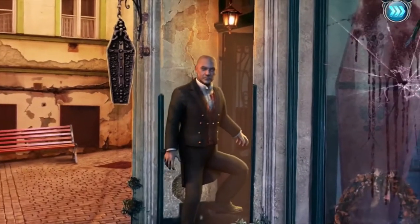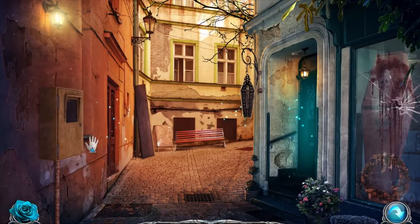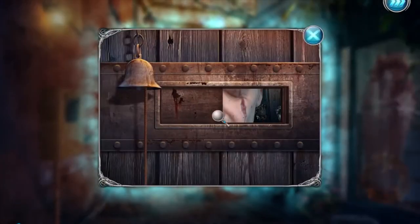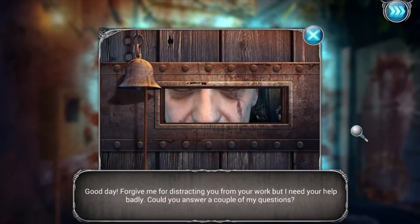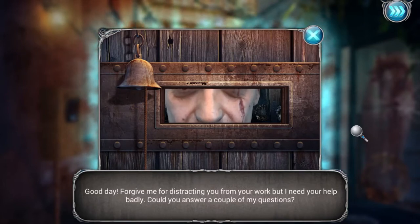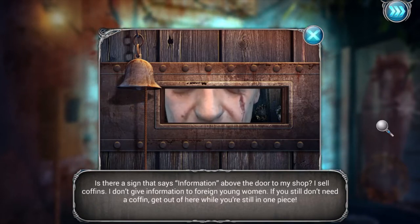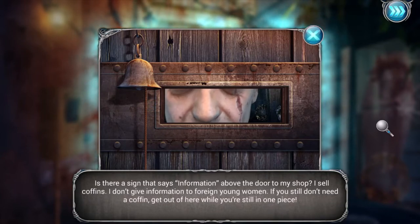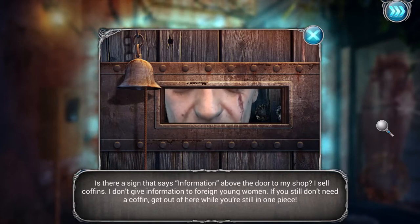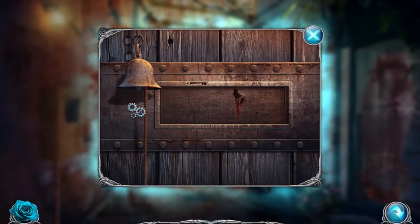Let's continue since there was nothing to do here. Oh, here's that guy with the scar on his eye. It's like he's leading us somewhere. I want to see what's in here - I can't open it without the right key, so we need a key. Good day, forgive me for distracting you from your work but I need your help badly. Could you answer a couple of my questions? Is there a sign that says 'Information' above the door? To my shop I sell coffins, I don't give information to foreign young women. If you still don't need a coffin, get out of here while you're still in one piece. Not a very friendly person - quite rude actually.